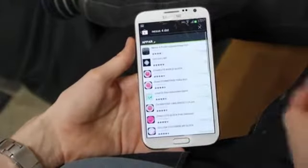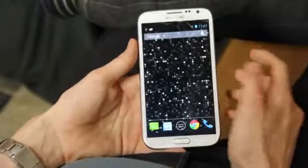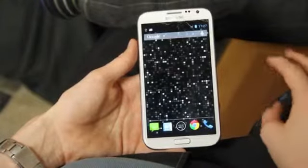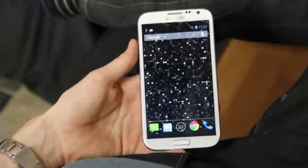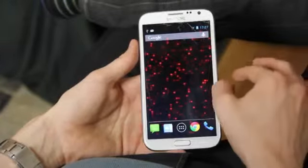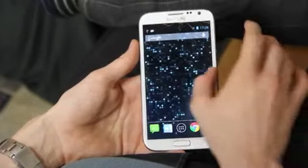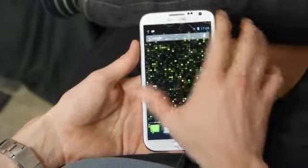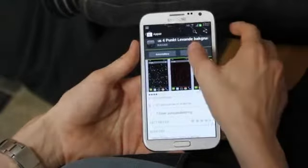When you tap that, you can see at the top this is the one you want to download. This is a live wallpaper that comes default with the latest Nexus smartphone, the Nexus 4, which is produced by LG. It comes in different color modes you can configure in the app settings — green, blue, and yellow.